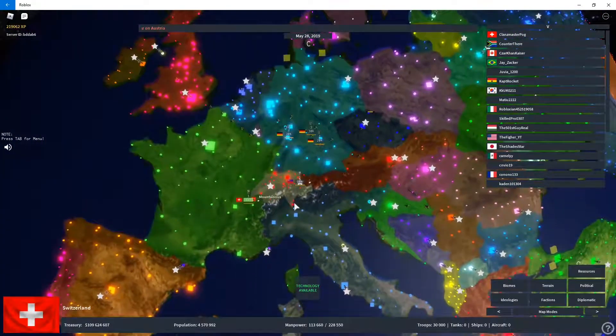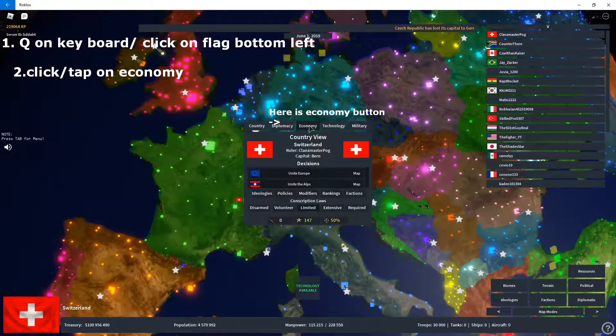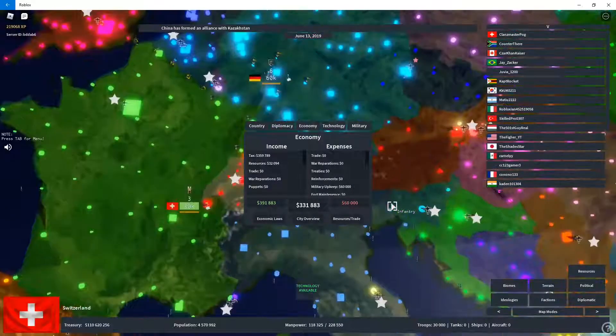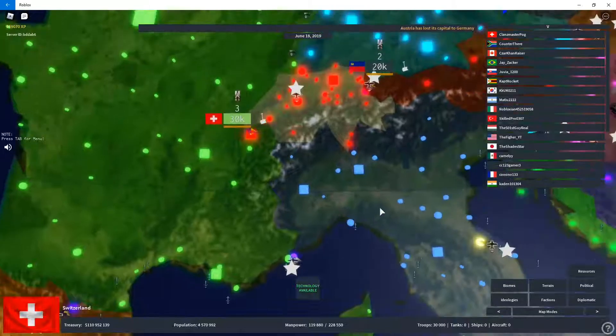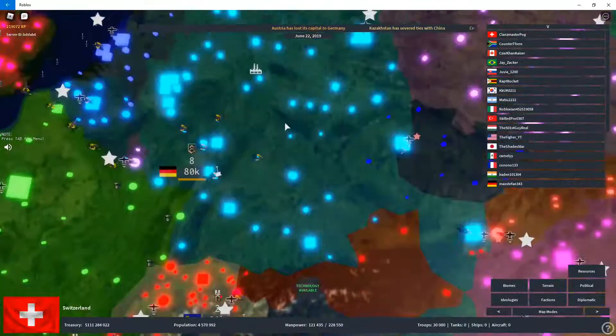First, what I want you to do is tap Q. Then after that, you go to Economy. And then, as you can see here, you can see how much you earn per 7 seconds. We are earning 331k dollars every 7 seconds, which is not so much. You're going to use that money to basically have infantry and stuff like that. So do take note of how to check your own economy.